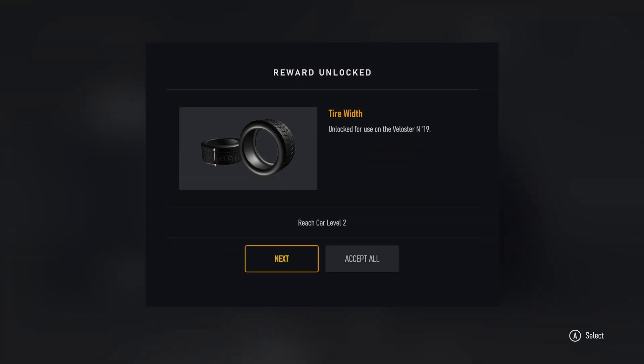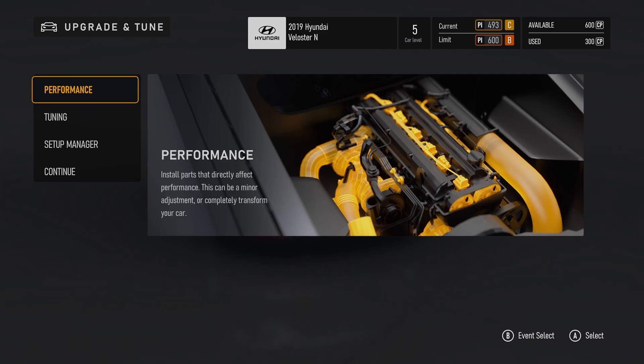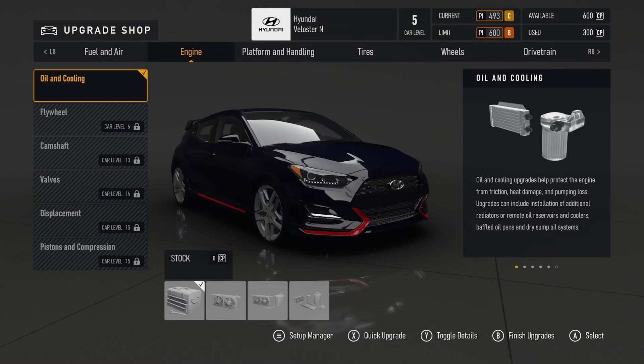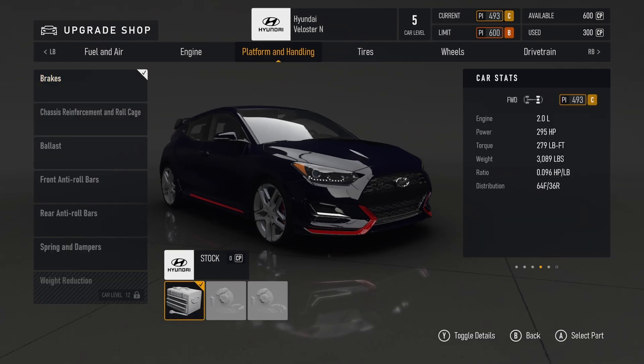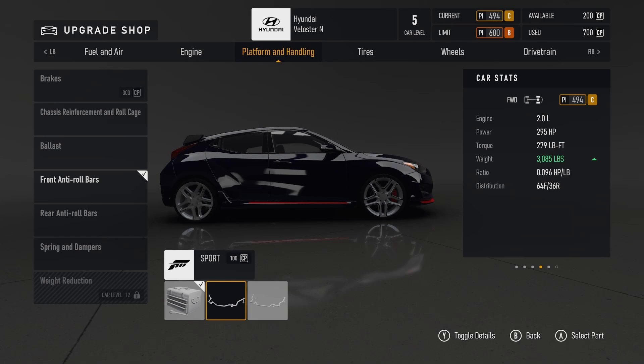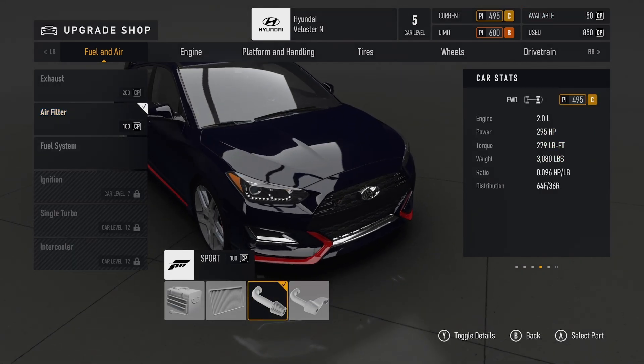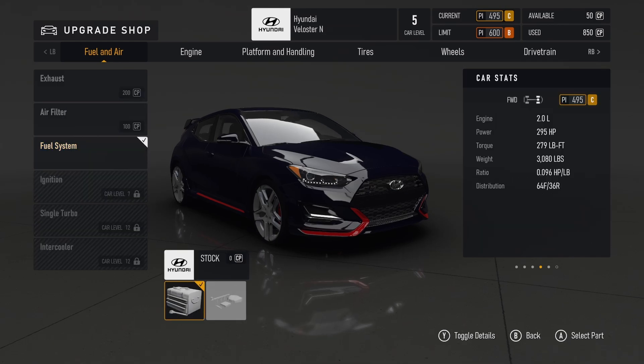Get your credits built back up again - at the end of this series you'll have enough money to buy yourself a really good car that'll get you high up on the tables. We're going for the next one so I've got my extra car points. Brakes are handy to get first because that gives you some adjustment to fine-tune them, which can lower your stopping distances quite a bit. Always good to get at least one adjustable anti-roll bar as well so you can dial in the oversteer and understeer to how you prefer it.